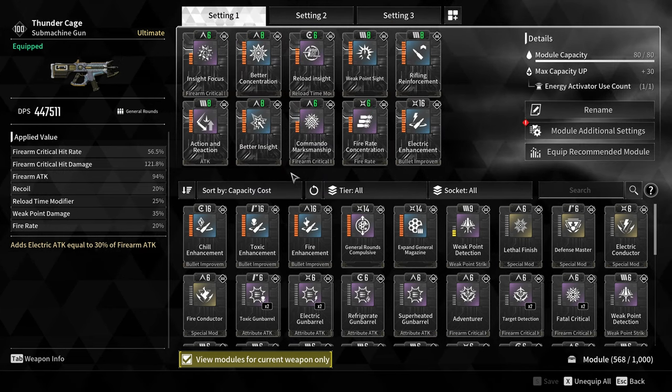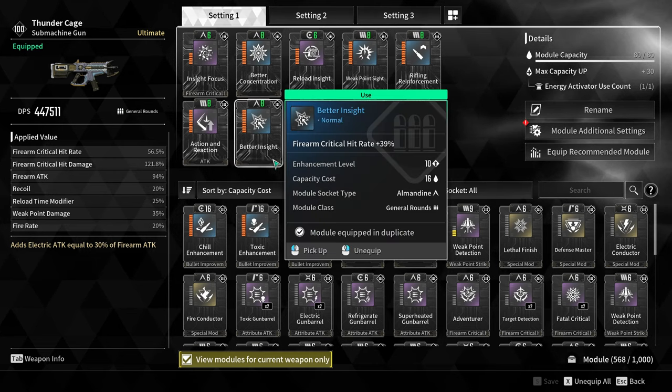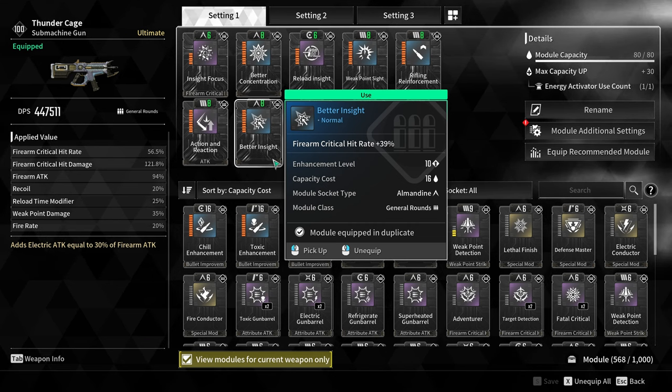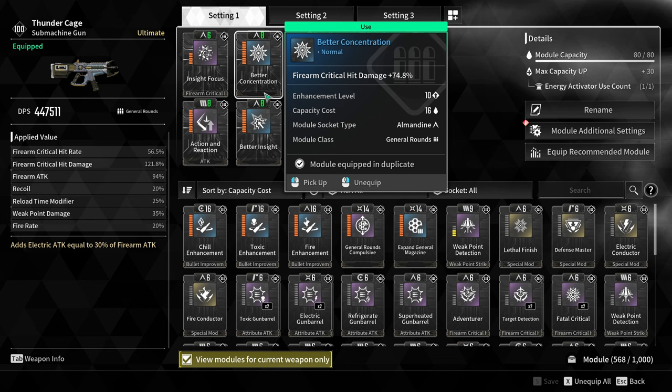The most important module you put on every gun regardless of class is Action and Reaction — you get 60 firearm attack for only a 20% recoil increase, which is essentially free since no gun in this game has meaningful recoil. The next module to always include is Rifling Reinforcement, which gives another 32 firearm attack. Those two go on every gun without issue. After those, add Better Insight for nearly 40% crit hit rate — but only if your gun has a good base crit chance, like the Thunder Cage.